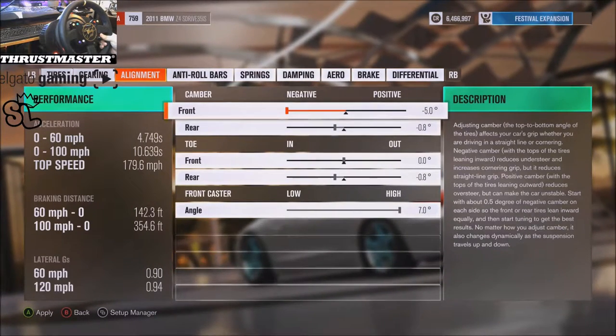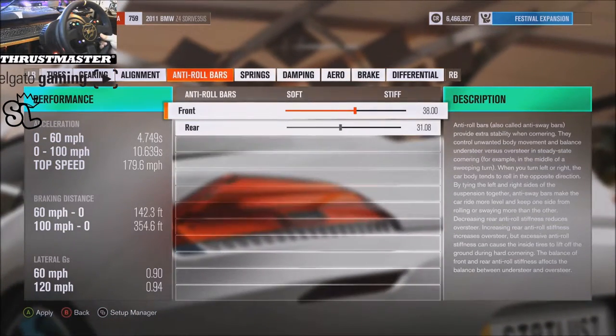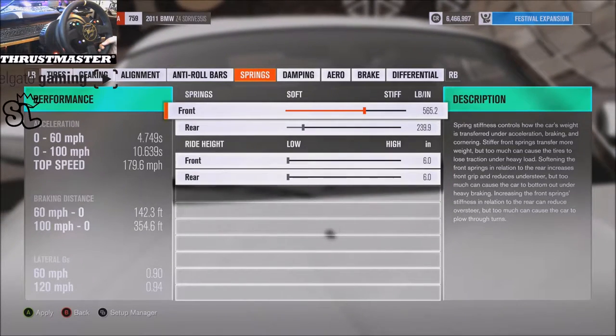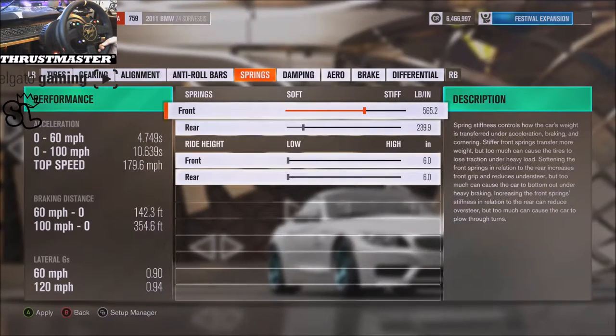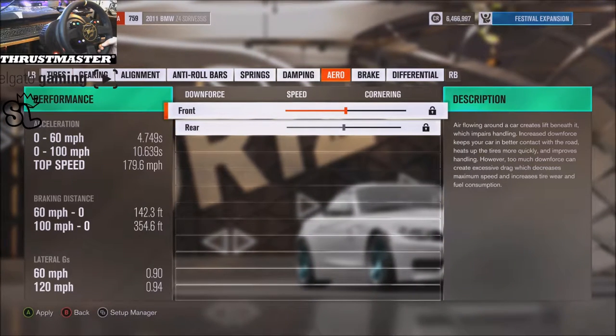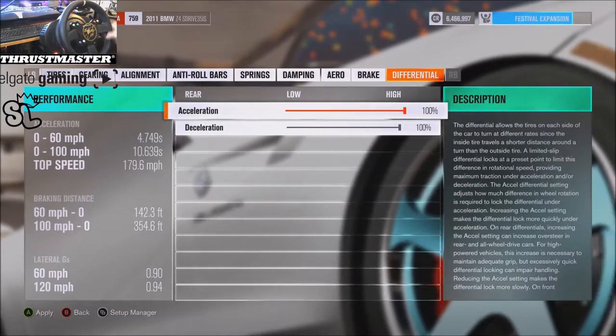Alignment: negative 5, negative 0.8, negative 0.8 toe, caster 7. Roll bars: 38 and 31. Springs: 565 and 239, slammed. Rebound and bump: 9.2, 8.2, 5.85. Braking: 40/80. Diff: 100/100.